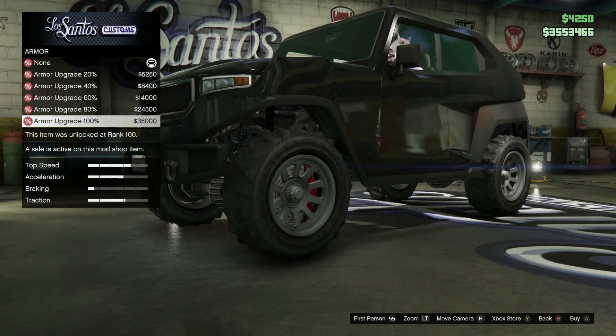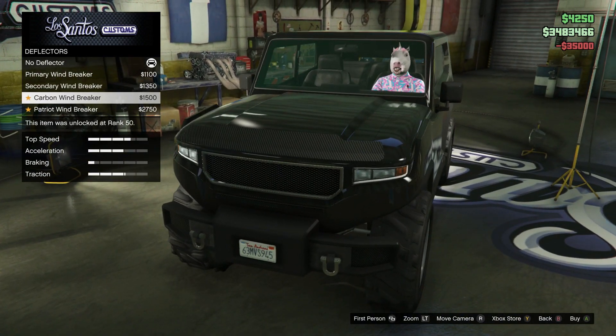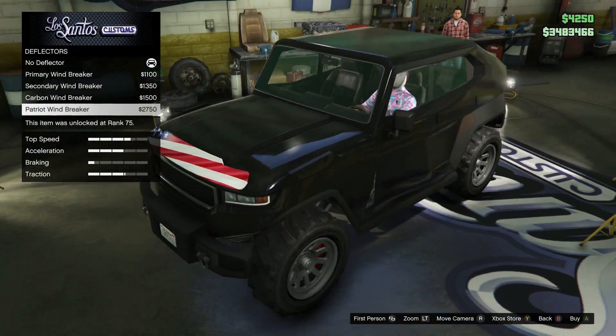We got armor upgrades on sale this week as well, so let's add some armor to this thing. We got brakes we can add to it — yes. Deflectors — okay cool, we can add deflectors. It's kind of cool I guess, it's just like a little front bar. Should we go with that? I'm thinking about it. I kind of just want to go with this whole entire thing just black.